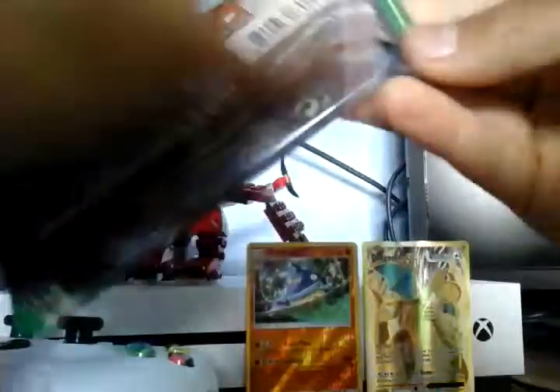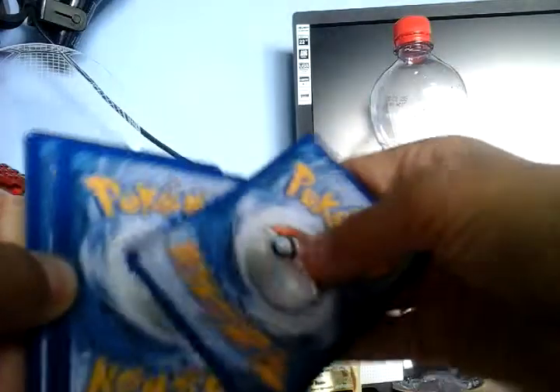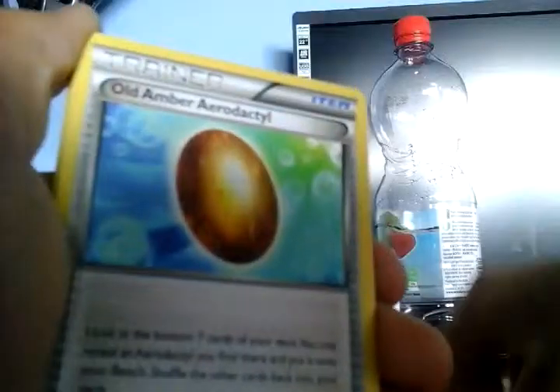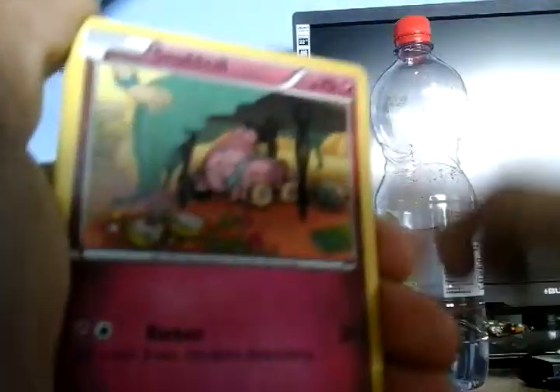The Fates Collide packs are some of the best ones to get EXes in — I can't believe I got Dragonite. Opening the next pack now. Cards: Scorched Earth, Ember, Aerodactyl, Omanyte, Snubbull, Binacle, Bronzor, Carbink, Spoink — and then, oh, I got the EX!